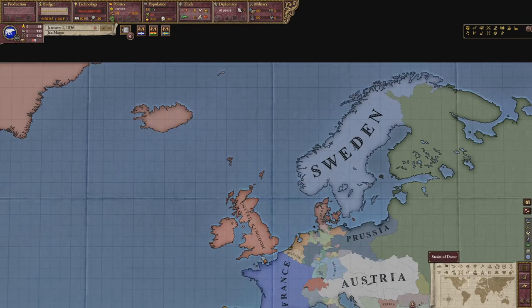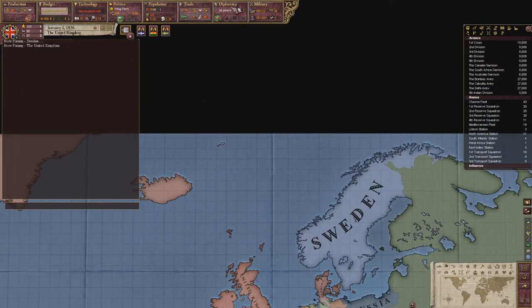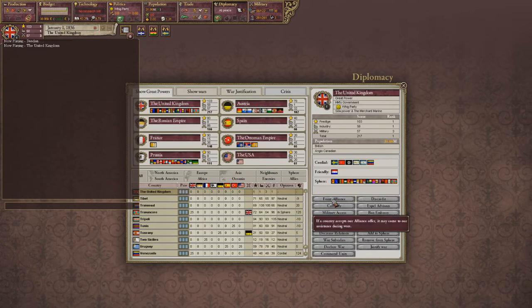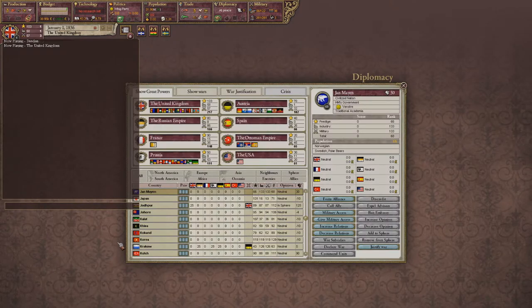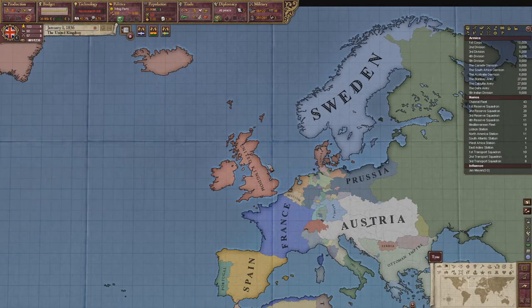But there is a way to exploit being sphered by someone. To show this quickly, I'm going to go over to the UK. So what you need to do is try and get sphered by a great power. In this case, I would probably go with the British, since they're the closest great power to you and probably the most beneficial. Go up to Jan Mayen and start trying to get them to sphere you, and try to fix the relationship too. I'm going to have to unpause and try to get them sphered before I continue with the video.